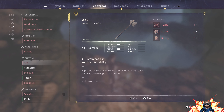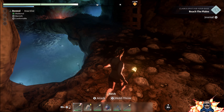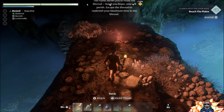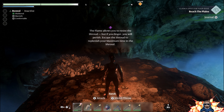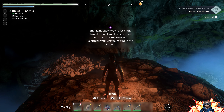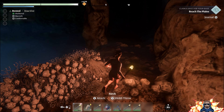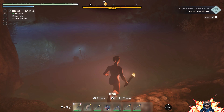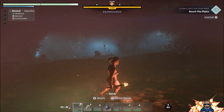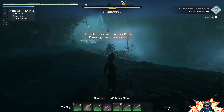Approaching now, we've just come across the first of the blue shroud just down below us - just a little bit scary to begin with. There's another torch we can grab there as well. The game is giving us information saying the flame allows us to resist the shroud, but if you linger you will perish - escape the shroud to replenish your maximum time within it. You've only got a maximum amount of time you can spend in the shroud before you perish. You'll now notice on the top of your screen a countdown timer - we had five minutes when we began.